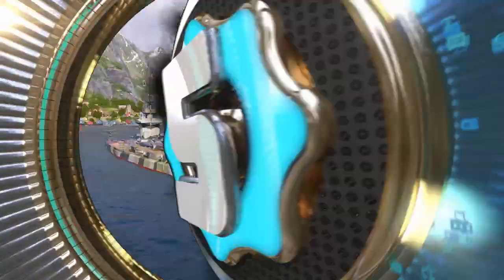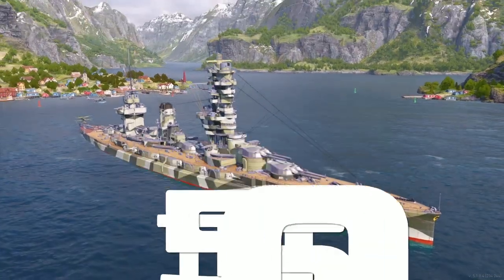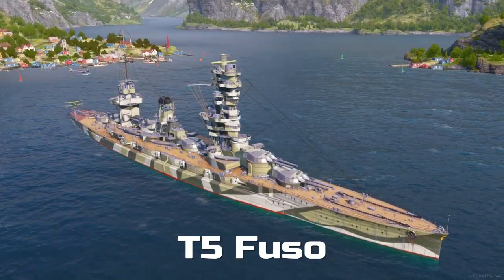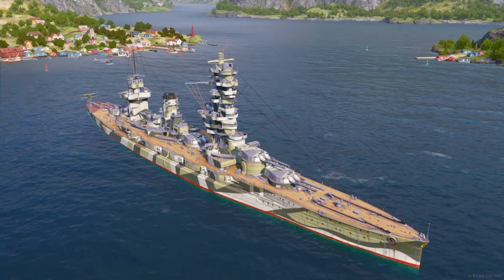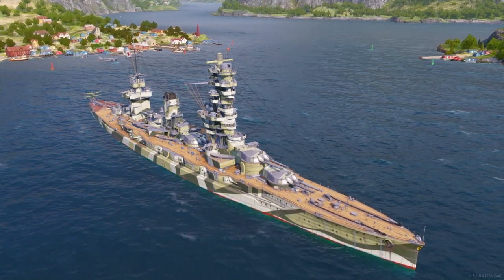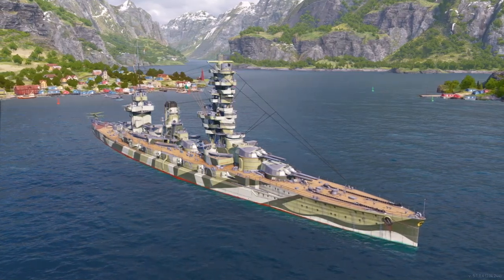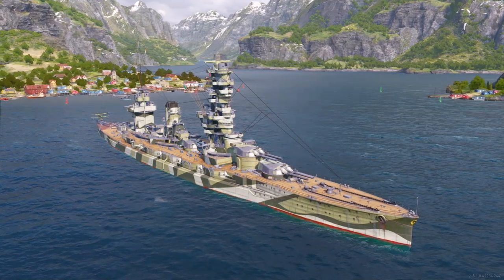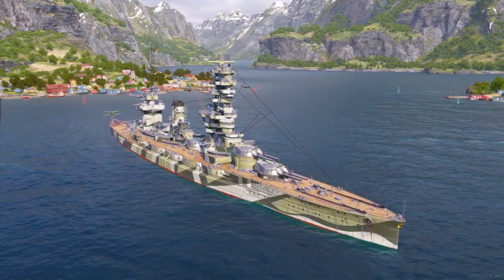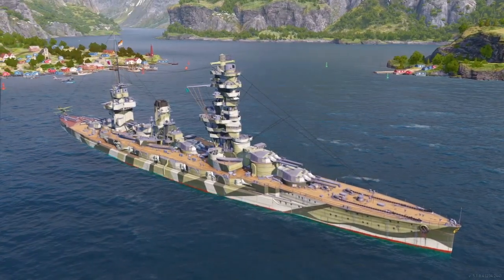Here is my number five pick, and you guys probably recognize her — she's got that skyscraper for a tower in the middle of the ship. This is the Fuso, the Tier 5 Japanese battleship. There are basically three Fusos in the game: the Fuso, the AL Fuso, and the Heat Ray premium version. I've always enjoyed the original tech tree Fuso. It's a great ship for Tier 5 because she's got one of the longest ranges — 19 plus kilometers — which is really good at that tier.